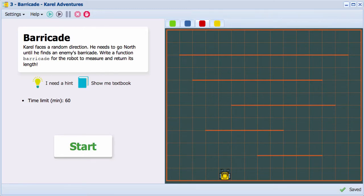Hi. In this level, Carl stands facing a random direction. You need to write a function barricade for the robot to turn himself to face north, walk straight towards the closest barricade and measure and return its length.